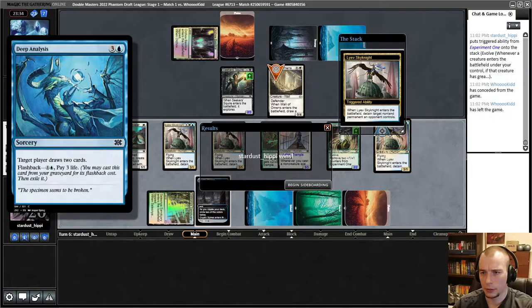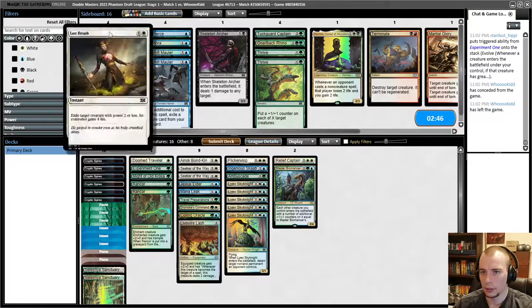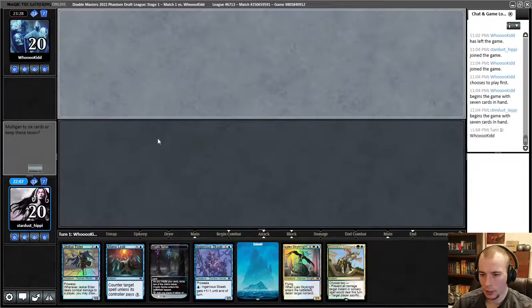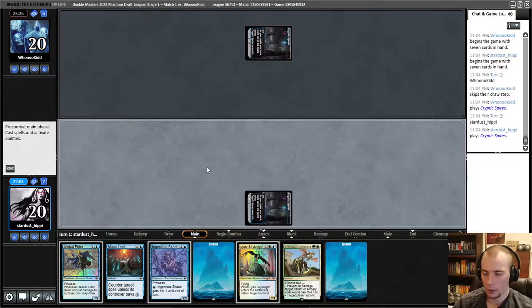They sure drew a lot of cards — they're a blink deck. That doesn't inform our sideboard a whole lot. I could play Last Breath to kill the Wall of Omens, but do I care about that? Spell Pierce didn't look that good. I think I'm happy to run it back — once I have a little bit more information I can make better choices. It felt like they weren't maybe that great against aggression, which is good because that's what we're trying to do. Here we are for game two.